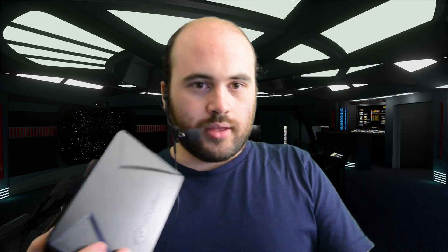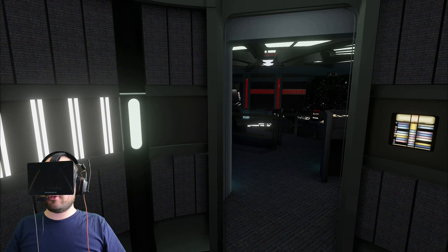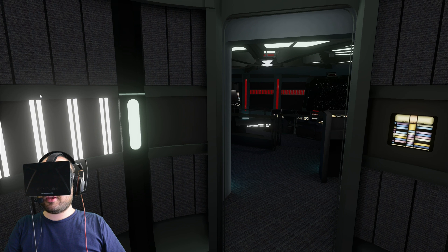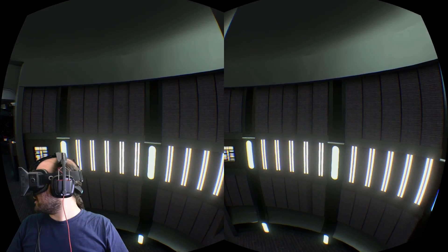Without further ado, let's jump into the demo and take a look at what this looks like. I'm very excited to see this recreation of the USS Voyager. Here we are in the demo. I cannot see anything — I've got one eye closed because this is very awkward. I need to first put it into Rift mode by pressing tilde to bring up the console, and now I'm going to type 'stereo on.' There we go — now I'm in Rift mode.